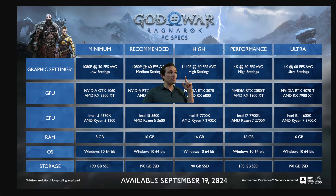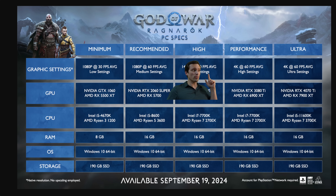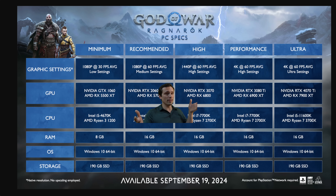If you want to go to 1440p and increase from medium to high settings while staying at 60 FPS, they're asking you to jump all the way up to an RTX 3070 or an RX 6800 — notice it's the non-XT version. Also notice the 3070 is an eight-gigabyte card, so 1440p at high settings appears to be confirmed okay on eight gigabytes of VRAM, though this is not the ultra setting, so ultra may push beyond that.